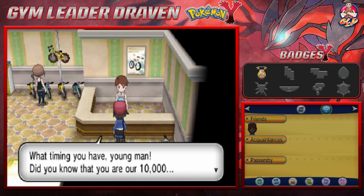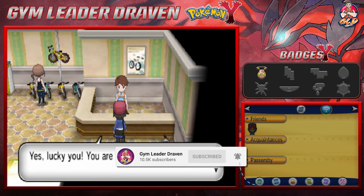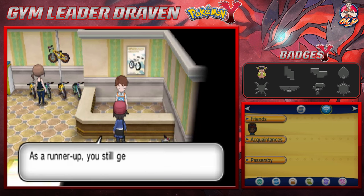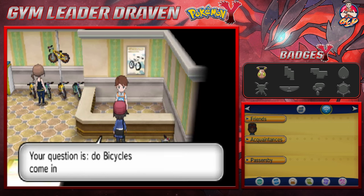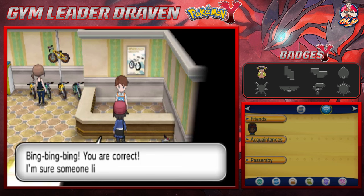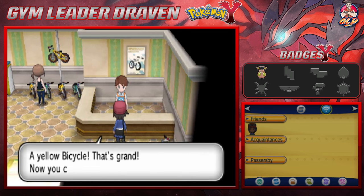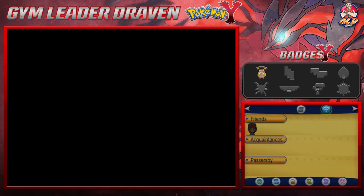He says: 'What timing! Did you know you are our 10,001st customer? If you had been number 10,000 you would have gotten a bicycle for free, but as a runner-up you can still win one by answering a quiz correctly.' The question is: 'Do bicycles come in more than one color?' Yes! And you are correct. Which color would you like — yellow or green? I'm definitely going with yellow, since in the other version I went green. And that's a bicycle earned!